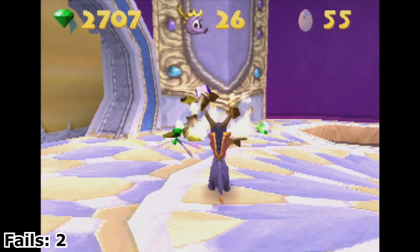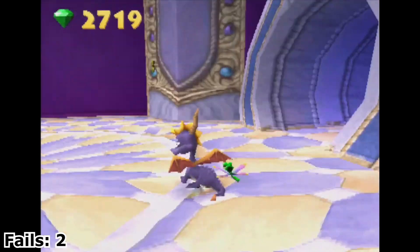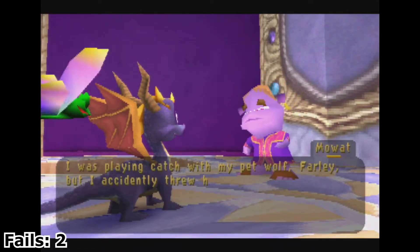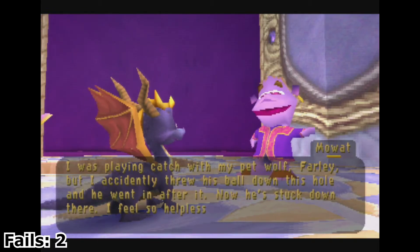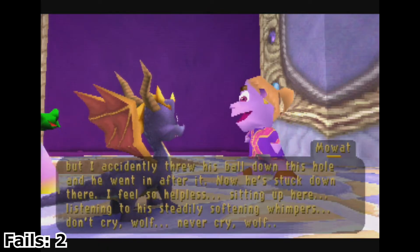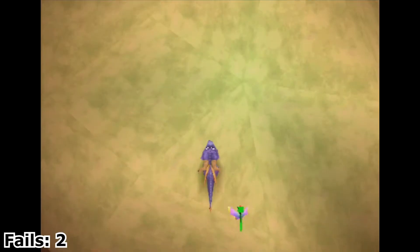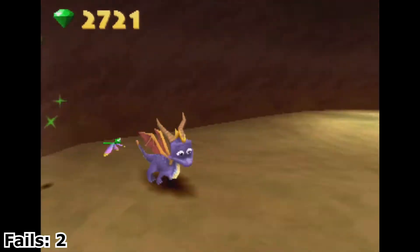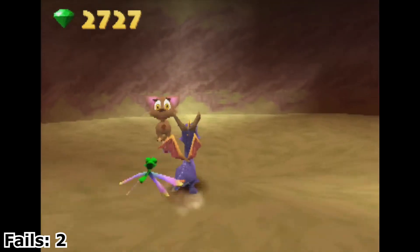I don't know if you're a guy or not because you all have ponytails and pink and purple but you have the manliest voices ever. 'I was playing catch with my pet wolf Farley but I accidentally threw his ball down this hole and he went in after it. Now he's stuck down there. I feel so helpless sitting up here listening to his steadily softening whimpers.' Don't cry, wolf — never cry wolf. That's so sad. Well, let's help. Down we go — and there's the cute little wolf. He wants us to play fetch with his ball.